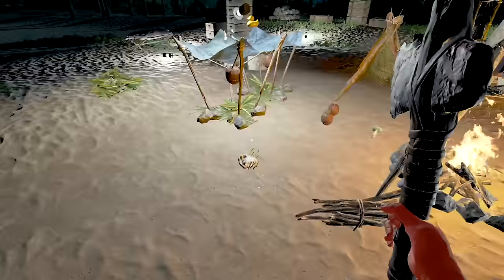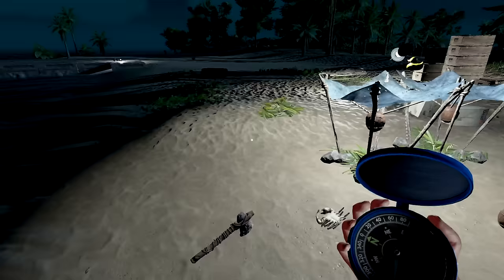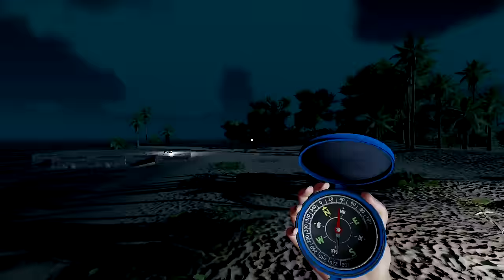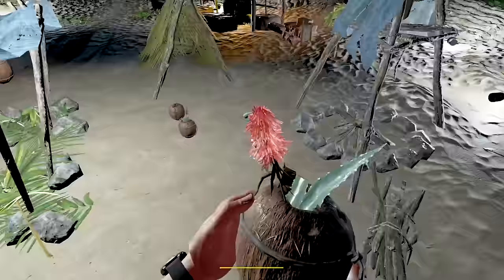I'll leave one axe on the beach — always nice to have one there. The fire can be turned off since we're nice and warm. I've got my compass which will tell me exactly where I'm located. We're gonna go northeast — or actually I think it's east this time around. So we'll keep track with the compass — super important.